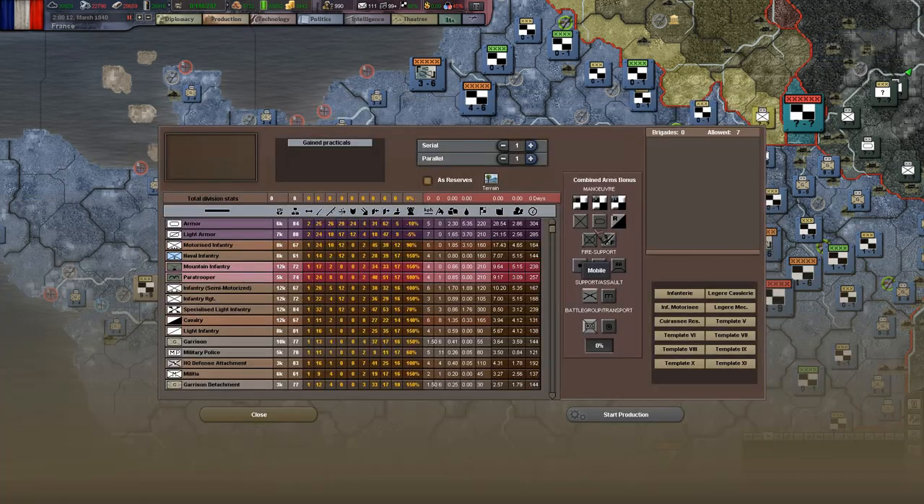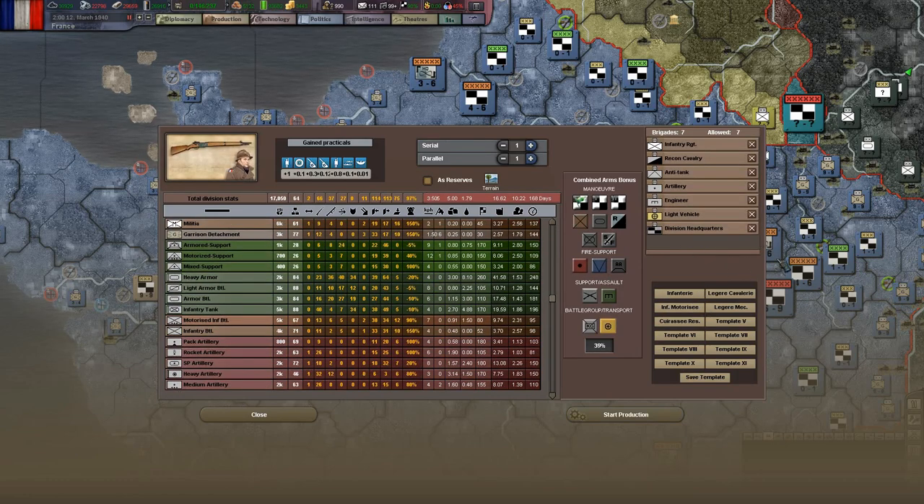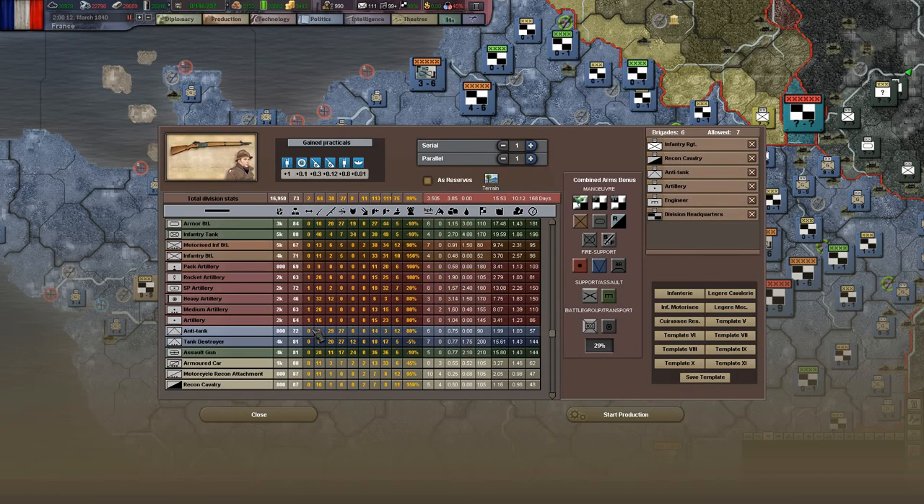Looks like I've started talking about Division Composition. I start out with my basic infantry template, and that's what you see before you. Something to bear in mind with infantry is you want a decent mix of different types of units, and you want to pay attention to the combined arms bonus - in this case it's 39%.